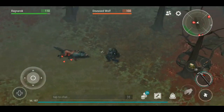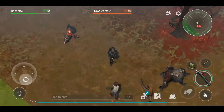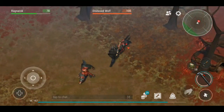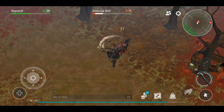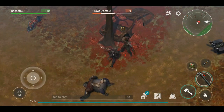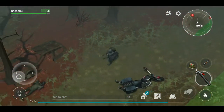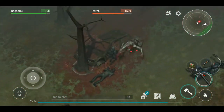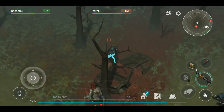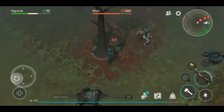She runs away and calls her buddies — try to take care of them as soon as possible. I hate when these wolves come because she does come back, and if you haven't taken care of all of them — see there's a few more incoming. Keep HP above 70 at all times.